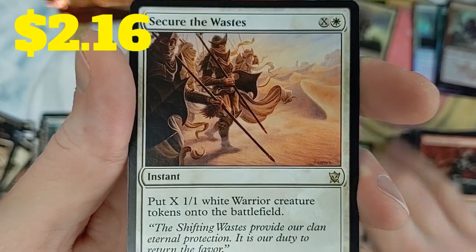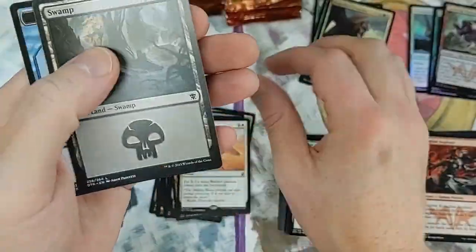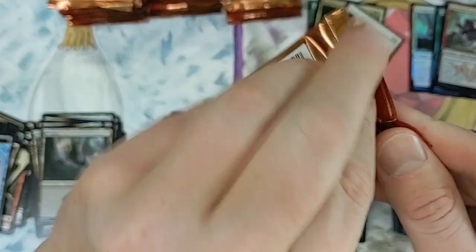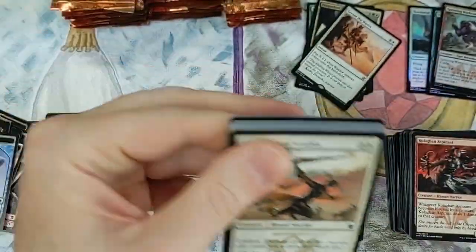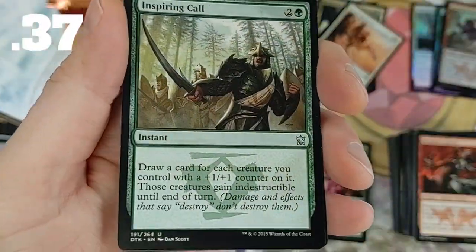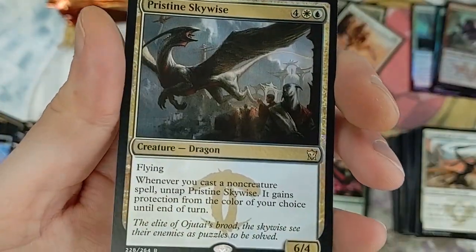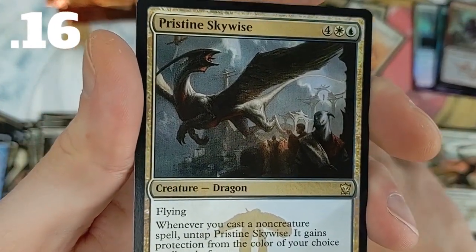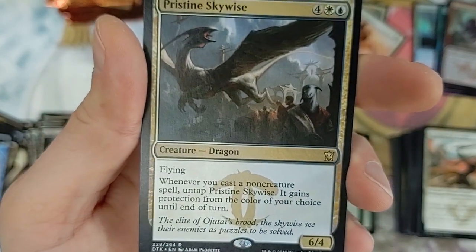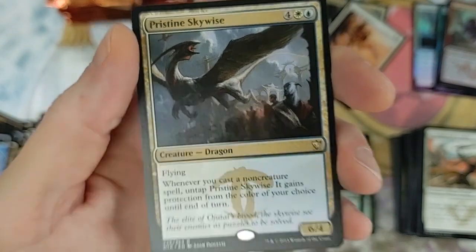Secure the Wastes puts X 1/1 white warrior creature tokens onto the battlefield - really neat, just get a bunch of tokens out. Got Atarka. Revolving Wild, Inspiring Call, the Gift, Void Squall, Pristine Skywise. Not much to say about that card - whenever you cast a non-creature spell it gains protection from the color of your choice. Not a fan.